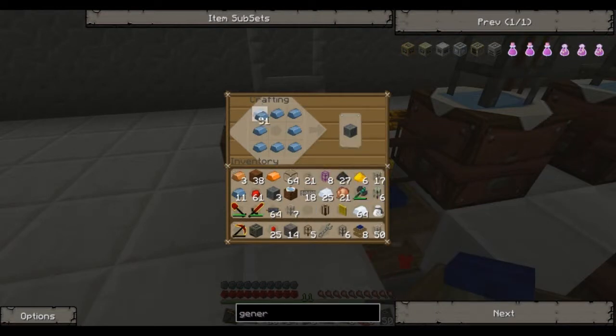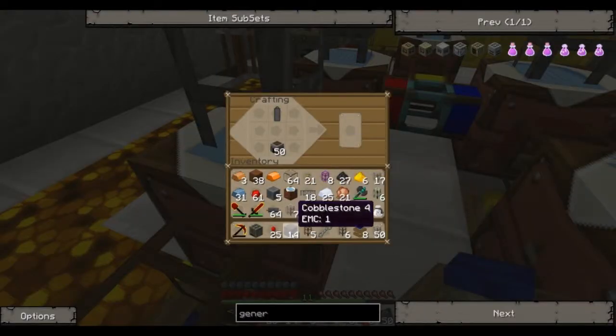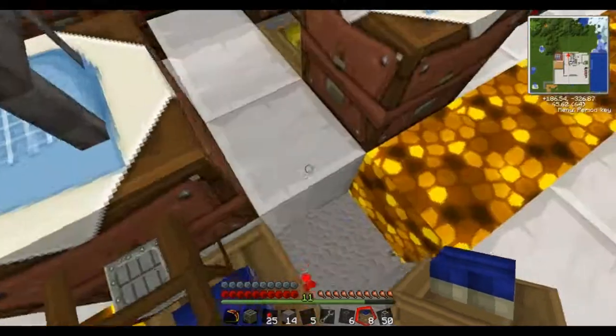Let's speed the process up a bit by using the refined iron we have in our inventory. And of course they're just gonna pop out — we need to put them like that. And there's our generator.